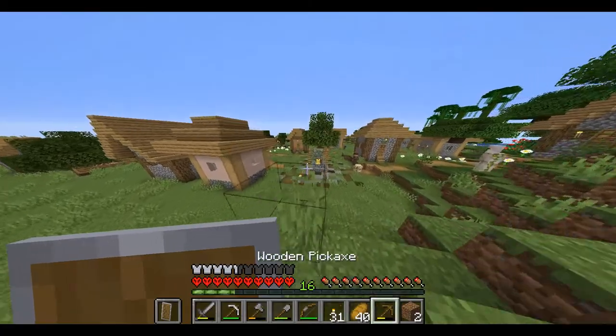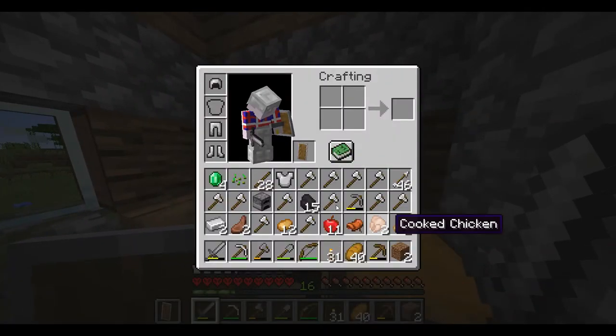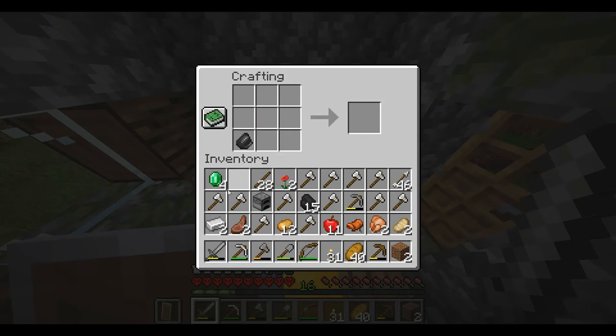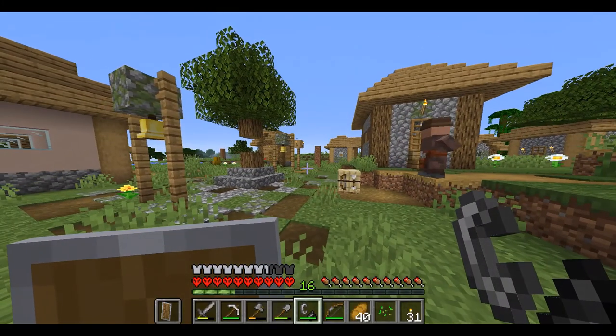I have 10 iron so I can make a chest plate, let's go! Right here I'm going to make a chest plate — where am I going to put the diamond? Oh there's the flint! Now I know. I'm going to make a flint and steel right here and burn everything that is not really viable to me.